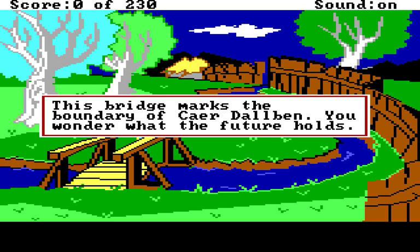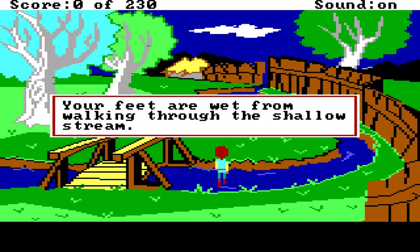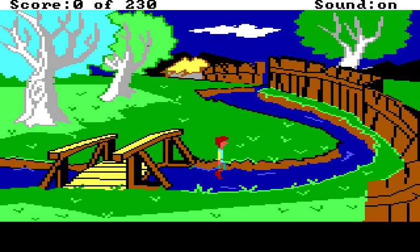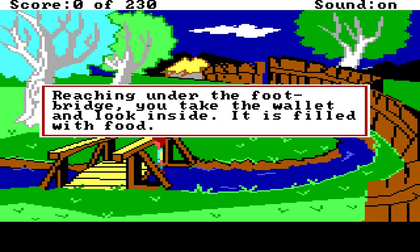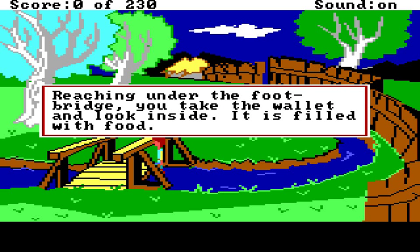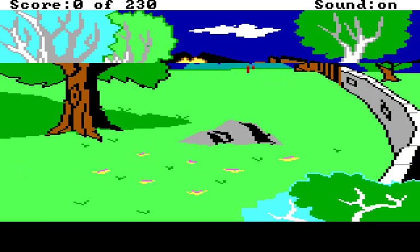This bridge marks the boundary of Caer Dolbin. You wonder what the future holds. I think this was probably my first exposure to Prydain and Chronicles and any of Lloyd Alexander's work. But then I went out and actually read the books and discovered they were so much better than the game. Your feet are wet from walking through the shallow stream. And look, you can walk on water! Taryn is Jesus. There's a wallet beneath the bridge. Reaching under the footbridge, you take the wallet and look inside. It is filled with food! So is food currency here? The wallet is actually from the books.